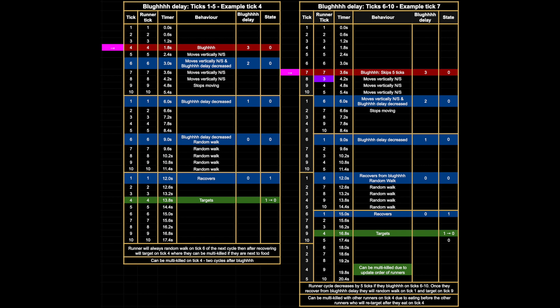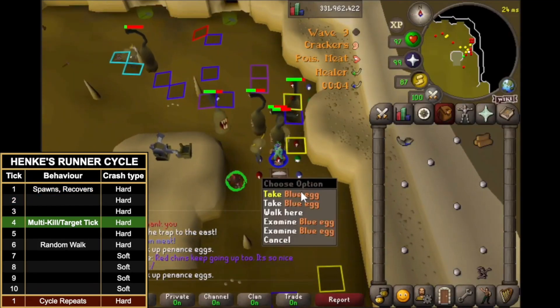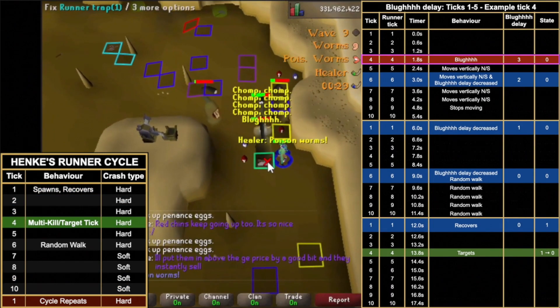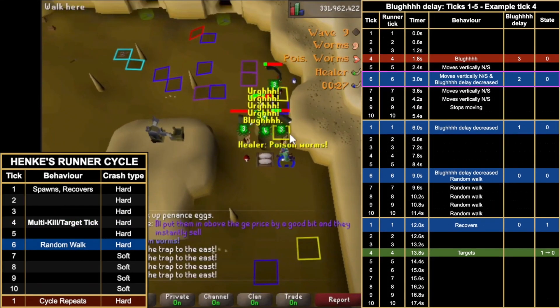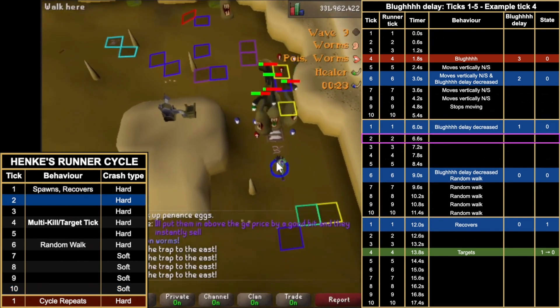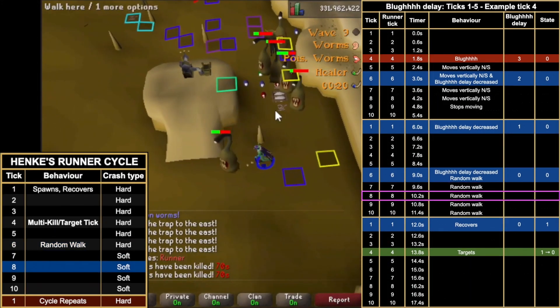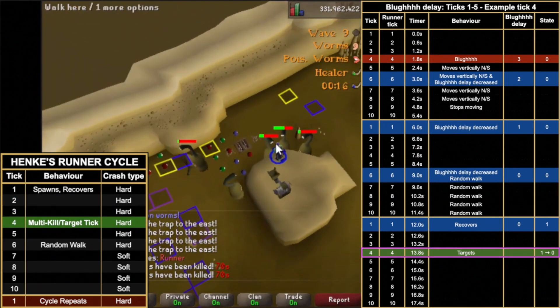On screen is a quick overview of the cycle for two runners experiencing blur delay — the left runner eats on tick four and the right on tick seven. First example: wave nine with the 2-1-4-2 method where the defender drops a bad food when they multi at 60 seconds to lure all runners. As the runner eats on tick four it walks four tiles north and experiences blur delay set to three, reduced on ticks one and six. Because it ate between ticks one and five, it will still be in cycle when the delay is removed on tick six and instantly starts random walking. Notably the runner tried to random walk east but runners cannot naturally walk further east in the eastern track, so it appears to stand in place — but this is still a random walk. It then recovers to state one on tick one and targets on tick four where it can be multi-killed.